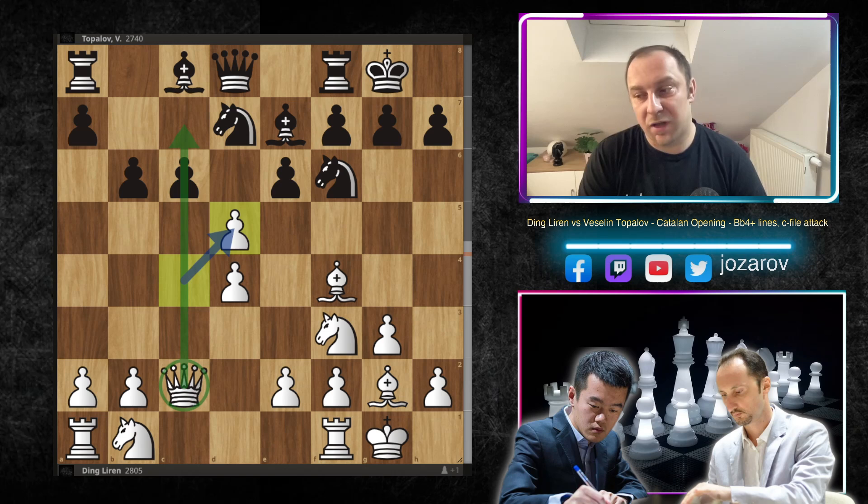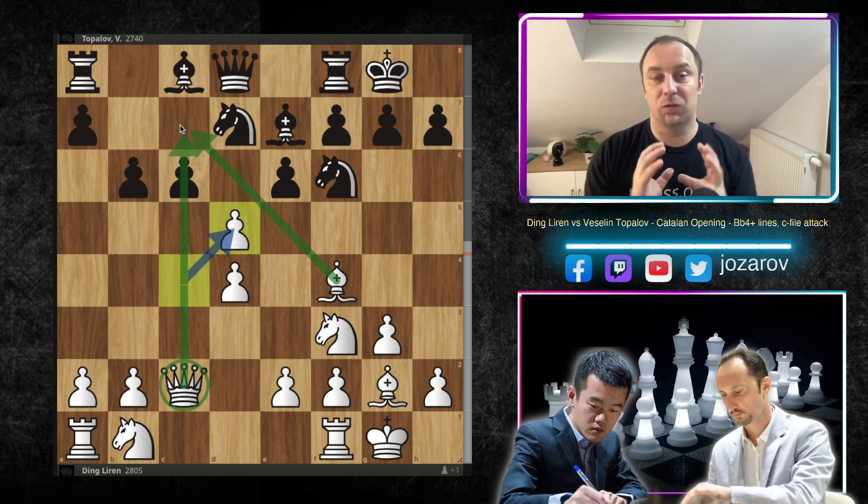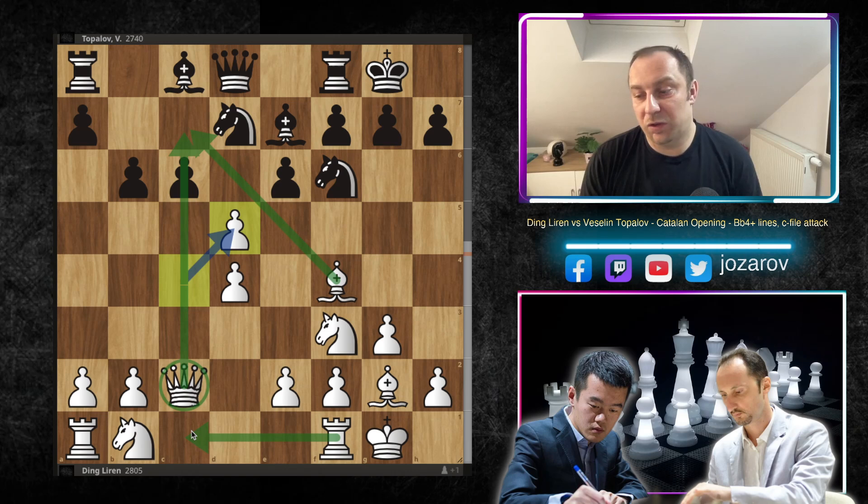Today we're discussing a huge problem that can happen in the Catalan opening — the c-file attack. Basically at one particular moment white can play c-takes-d5. After c-takes-d5 the c-file gets opened with the support of the bishop on f4, and there are always tactical problems for black around the square c7. In the continuation white will probably continue with rook to c1, supporting the c-file attack.